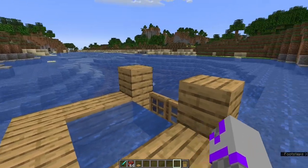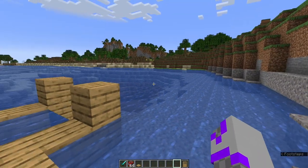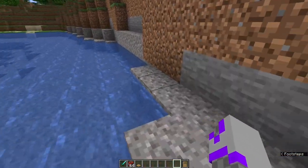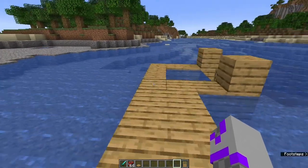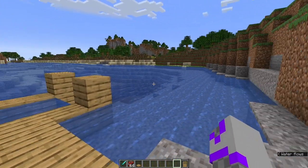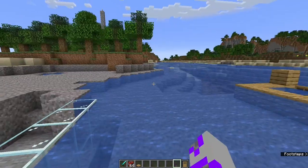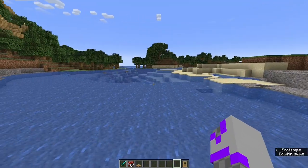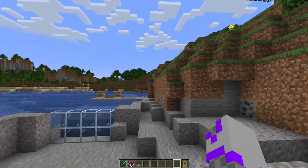And speaking of boats, back then boats didn't have the oars first off. And whenever you would crash a boat into, say, this gravel beach, it would actually break and drop, I believe, three oak planks and two sticks — it could be the other way around. But boats used to break, the control of them was really bad, and they weren't as good as they are right now. For this world being beta, it's so weird seeing all the new mobs, all the new textures. Very, very strange.